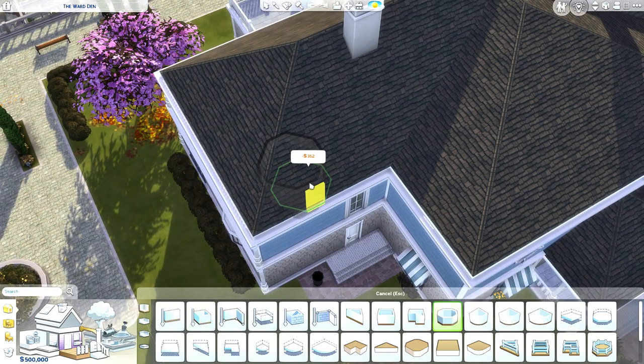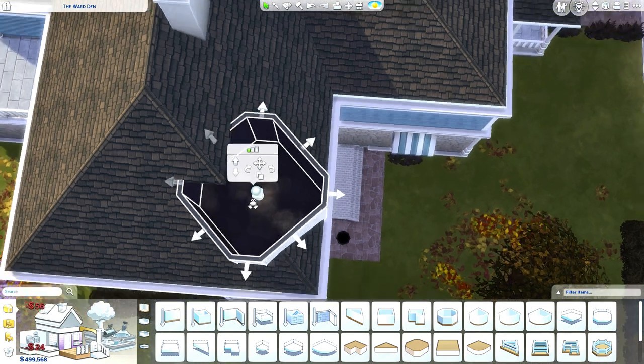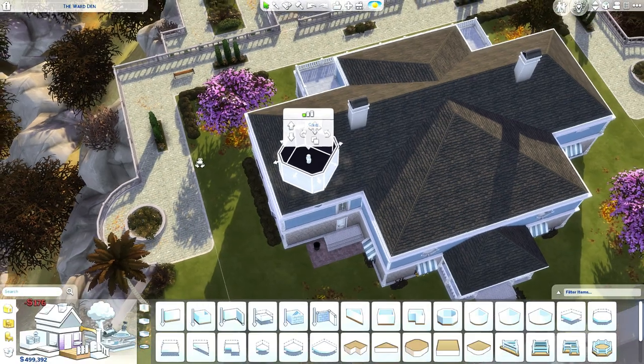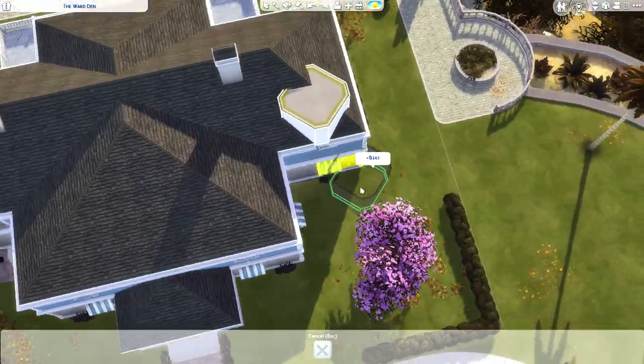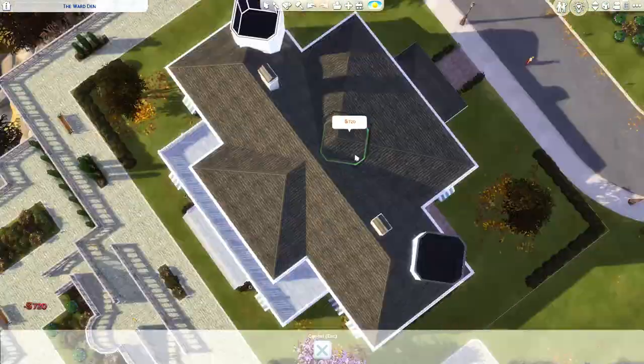Let's get this octagonal room — one like this over here. Copy and paste that and put it on the top. I just moved it. Alright, we're gonna copy and paste this, put it on here, and then take another one and just put it here in the middle of the roof.